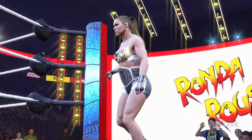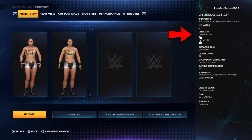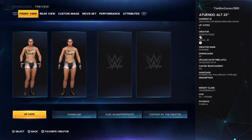So you want to find this Ronda Rousey creation. The true creator of this is Chenty hashtag 75922, and to find this creation use the hashtags Ronda Rousey, Shayna Baszler, or Liv Morgan. This is probably one of my favorite Ronda Rousey attires here, so it's definitely worth a download.